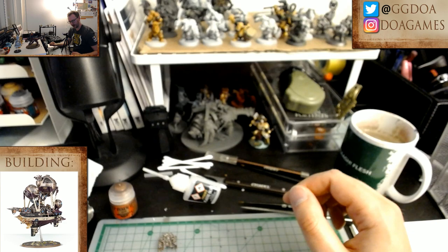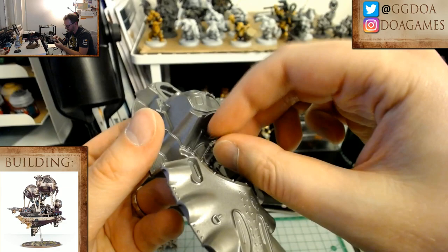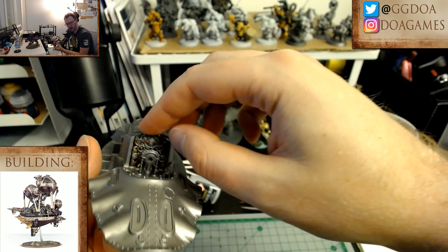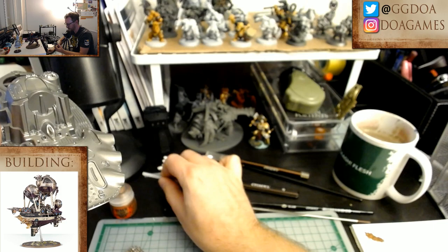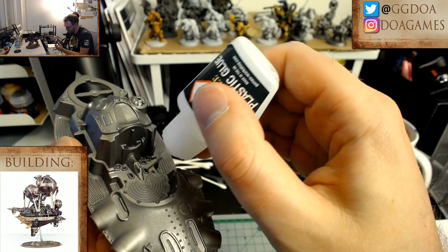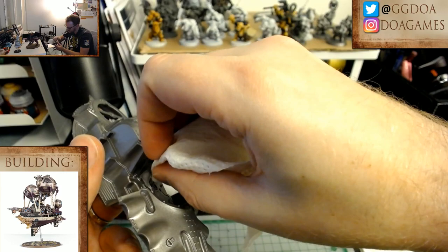I think with this part I should actually wait to put this in because it would go right here, and then the other piece would go behind it. Okay, I'll try this part now. Put the paint — well, the glue — down here, probably a bit too much, but whatever. That's just how it is. Let me get this window out of the way.